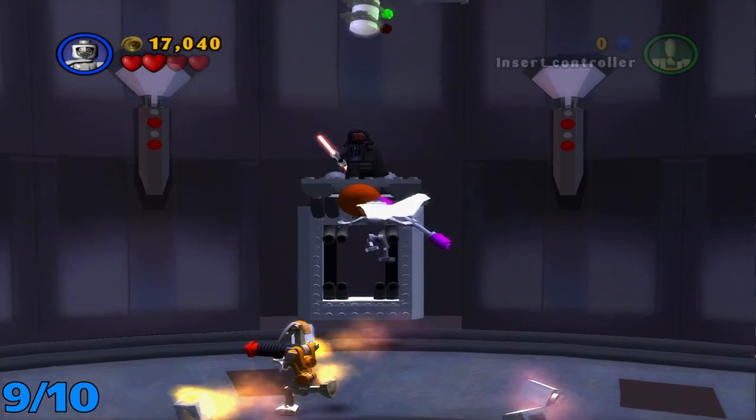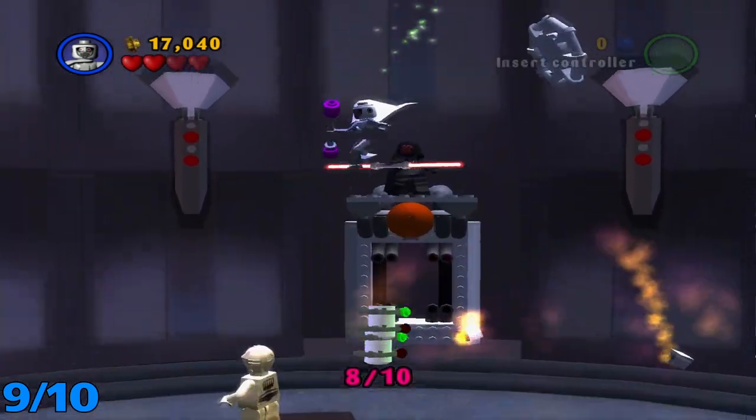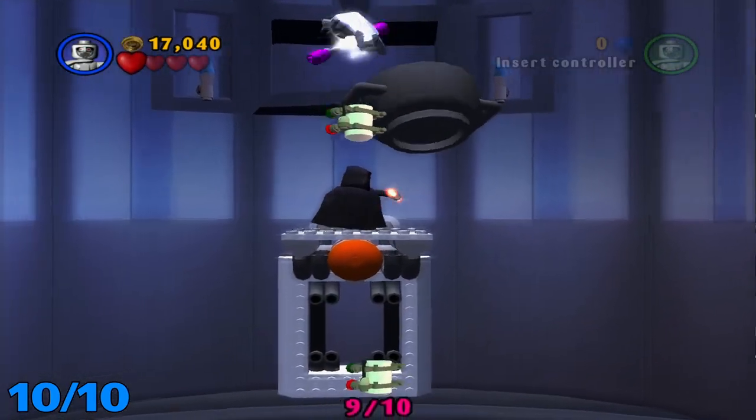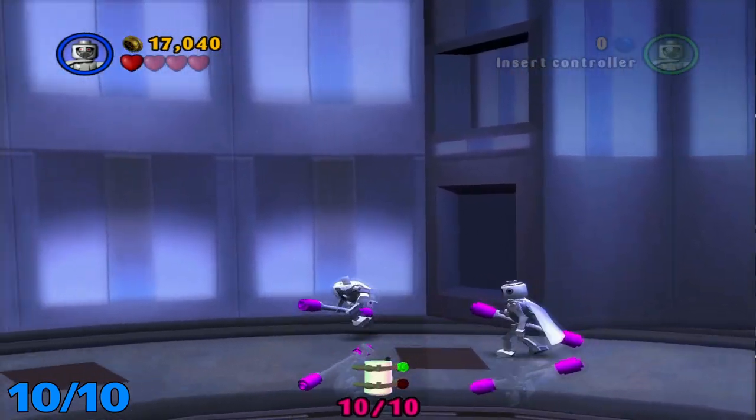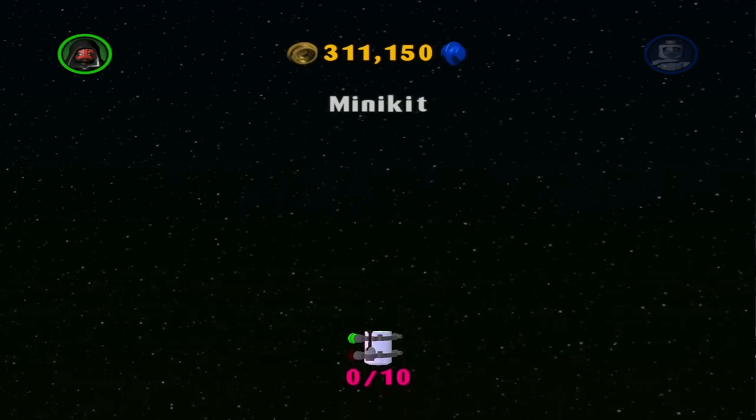This is the second to last one — he moved to this one. Jump up here and grab this. And for the last one, just jump up on this last platform and grab it right there. And for the minikit build, here it is.